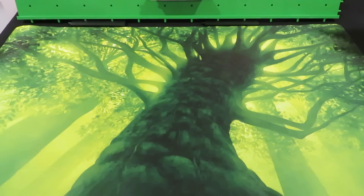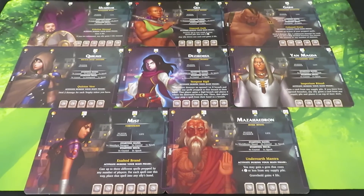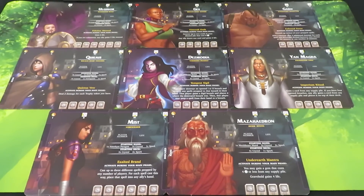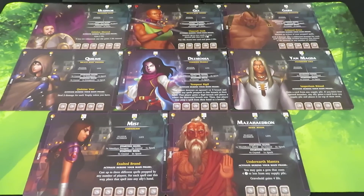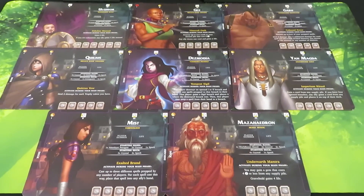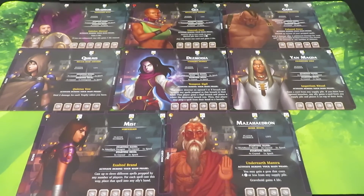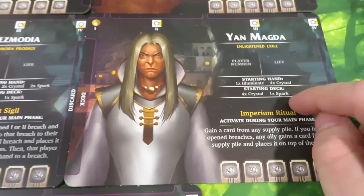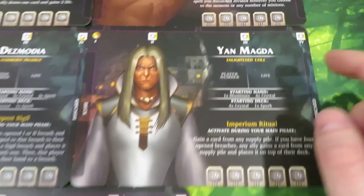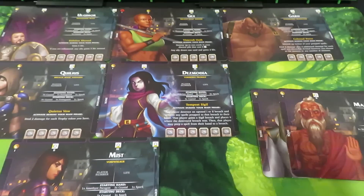You're going to take a player mat for each of the different characters you can be. When you load all the characters available in this game you'll notice there's a total of eight of them. When you're first starting out it doesn't hurt to just grab two and run to get a good feeling for the game. As you play more you'll find which characters have better synergies. For this playthrough I'm going to choose Yan, an Enlightened Exile, and Maz, a Henge Mystic. The rest go back to the box.